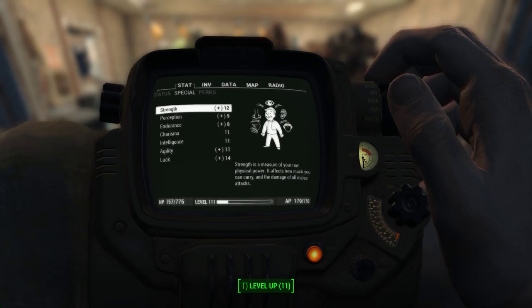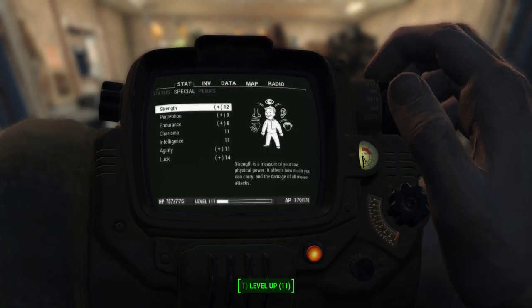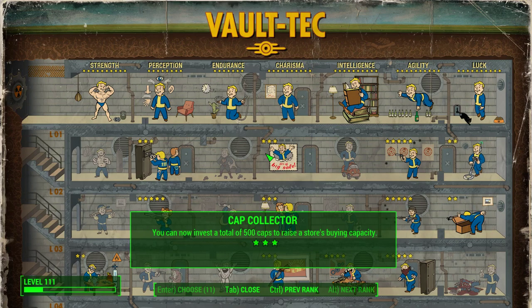Howdy folks, this is Checkers back again with another Fallout 4 video, this time with a viewer request. A viewer has asked me to pick one perk per SPECIAL line here in Fallout 4 on the perk sheet, so let's give that a whirl, shall we?